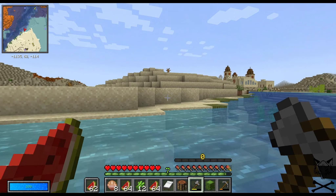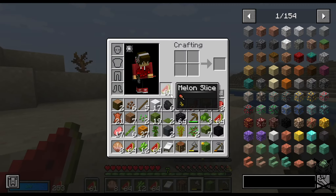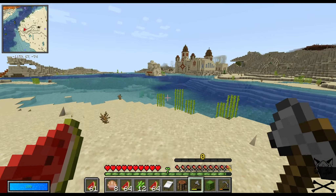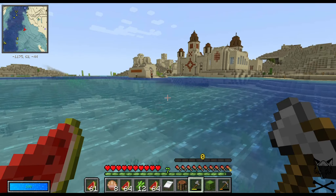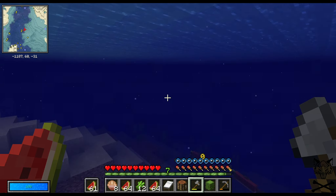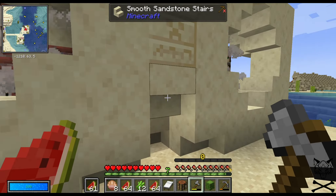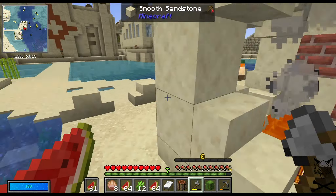As I was exploring I've come across this, and I don't know what this is. Just to see - I found over here this is actually blackstone. I thought this was going to be mud, but this is actually blackstone. I wanna know what this is - I'm assuming it's a village. I see villagers moving around, and it's interesting to me that they've changed up how the villages look.